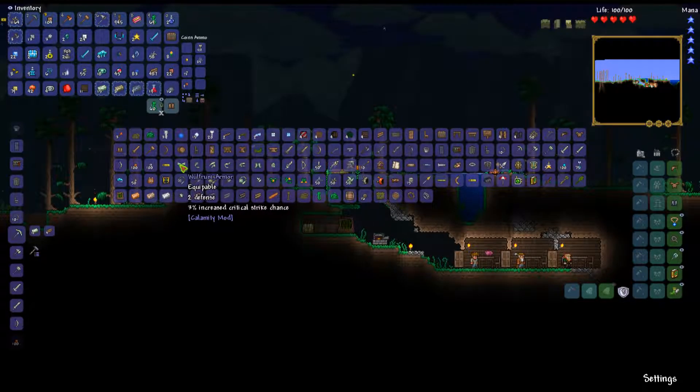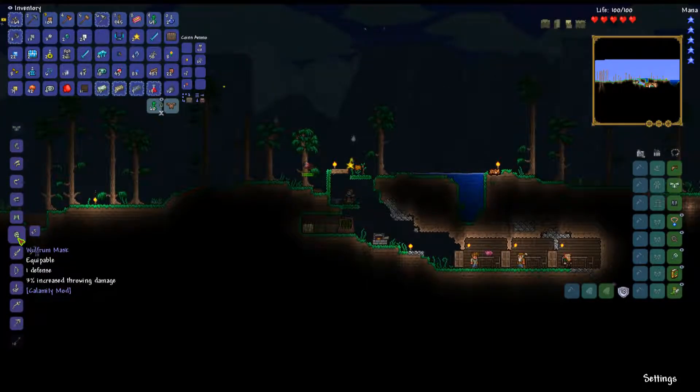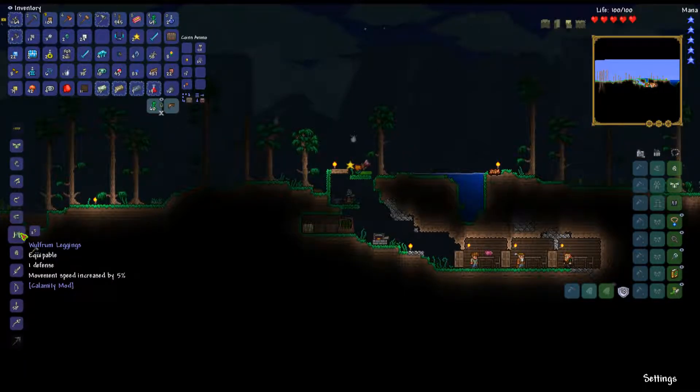I can make some armor too. Is any of this throwing damage? Yes, wolfram - it can be throwing damage, and I have enough to make it - 55 shards. I'll go ahead and make the wolfram set for throwing. Just the throwing damage mask - wolfram mask - and then the leggings. It's less defense but it does give us the set bonus.